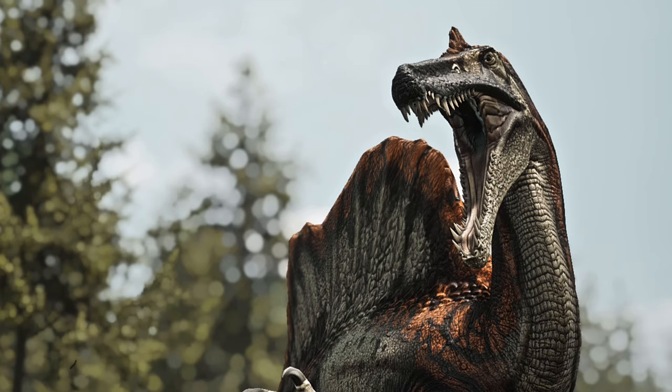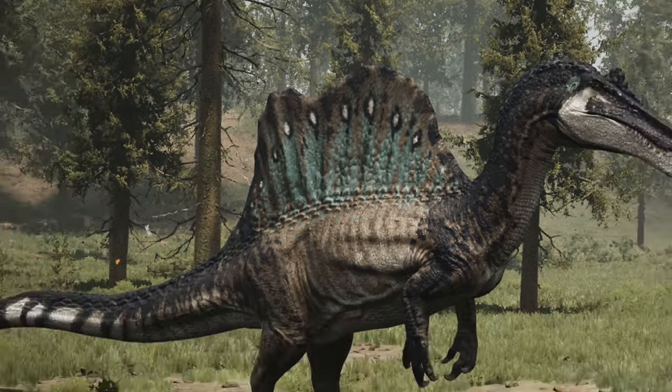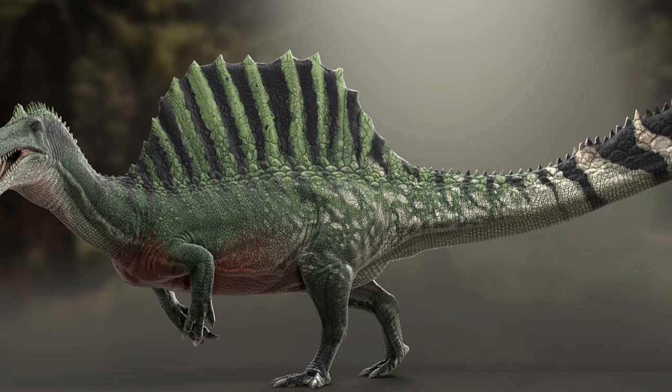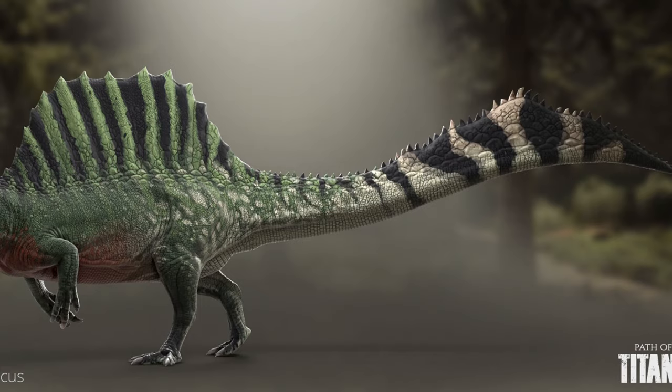Finally, and this is one I play a lot, there is the Path of Titans Spinosaurus. Path of Titans has different subspecies for its dinosaurs, so the designs vary. The basic design has a regular theropod tail with a notch in the sail and looks very good. There are also designs that actually have a paddle-like tail — interestingly, this was added before the paddle tail was officially discovered in Spinosaurus, so it was a happy coincidence. It's pretty different from what we now know the paddle tail looked like, but it's still really cool that it's present, and two of the models feature it with slight variations between them.